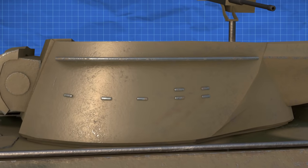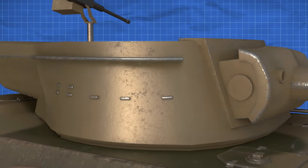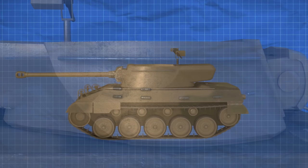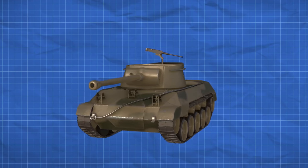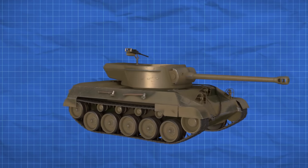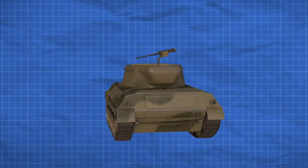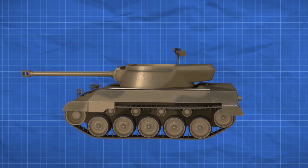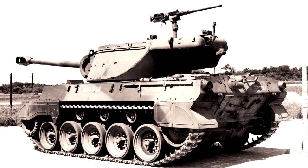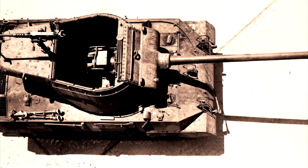Not only did the M36 already feature a 90mm cannon, but following some measurements of that turret and the M18 in February 1945, it was decided to see if a turret swap could be done. This was finally put to the test several months later after the M36 turret they were allowed to use for the project had finished its testing. There are some conflicting dates for when exactly the conversion took place, with photographs of the completed swap dated June 27th 1945, but other records stating it occurred in July. Regardless, by the end of July the conversion had been completed. Overall the turret swap was done without major issues, only needing a few parts of the M18 chassis to be adjusted slightly to accommodate the new turret, including some trimming to the driver's hatch to prevent it from being blocked.